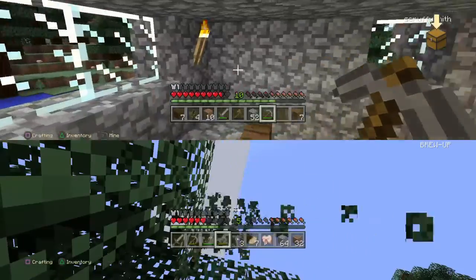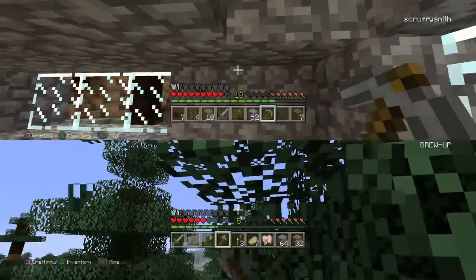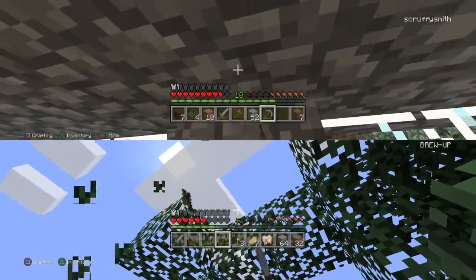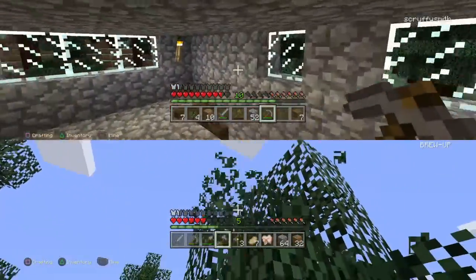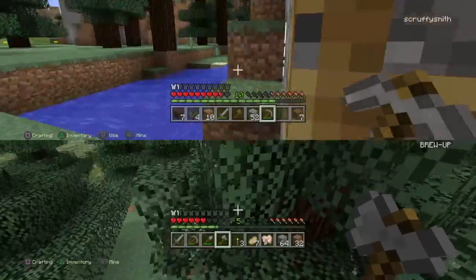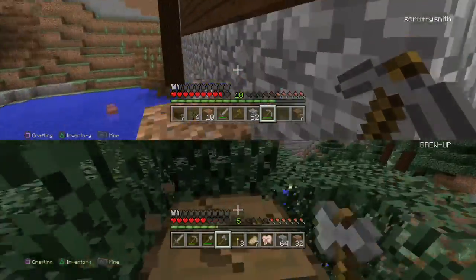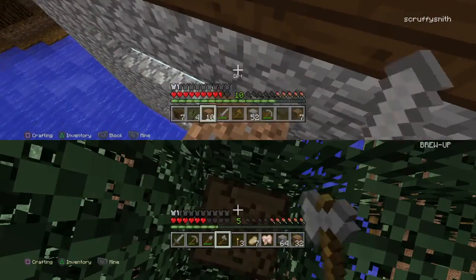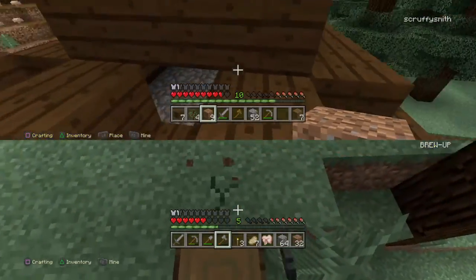Hopefully, if we get some of these leaves axed off as well, we'll get some saplings. I've planted an area on the plains with some birch and some oak in a couple of rows, so hopefully we'll get a good supply of trees. I'm not too fond of taking all of the trees out from everywhere — it ruins the atmosphere and the environment a tiny bit in-game. We're very ecology conscious here on Minecraft Bros.